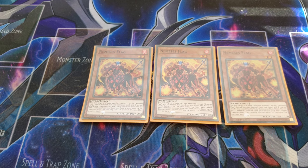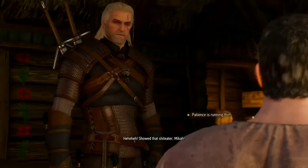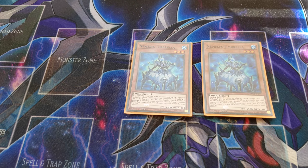Nemesis Umbrella is played at two. Like all Nemesis monsters, it can target one face-up banished monster and return it to the deck to special summon itself. Its actual monster effect lets you target one Nemesis monster in your graveyard except itself and add it to your hand. You usually use it to return Escados or Nemesis Flag from the graveyard for recursion, so you can keep locking your opponent.